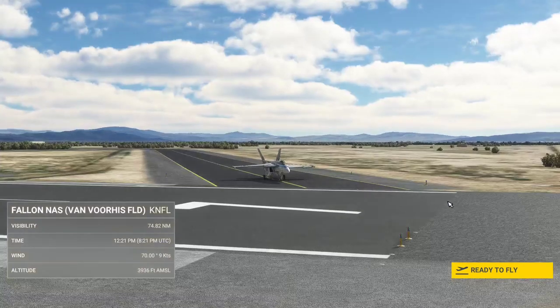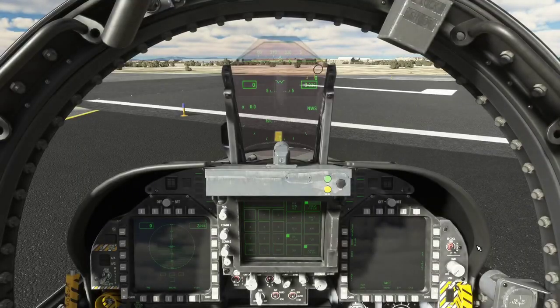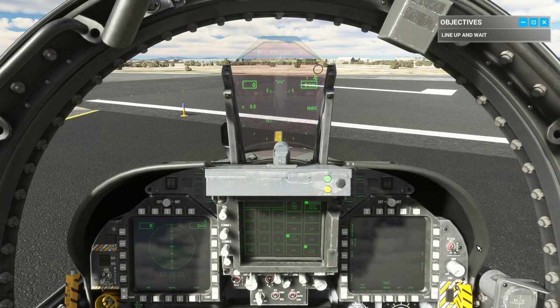Here we are at Fallon Naval Air Station, Van Burris Field. Welcome to the most thrilling nine weeks of your flying career. I'm Lieutenant Diana Dreyer, callsign Apex, US Naval Flight Instructor. I'm here to see if you've got what it takes to be an elite pilot in the F-18E. Your goal is a high performance takeoff with an unrestricted climb in full afterburner. First, follow the line-up and wait procedure.